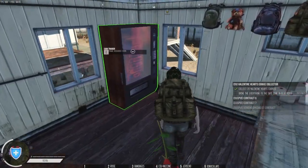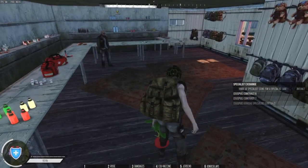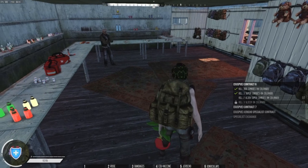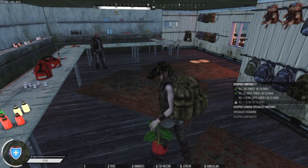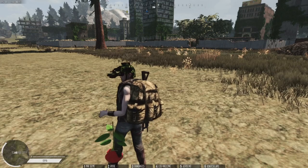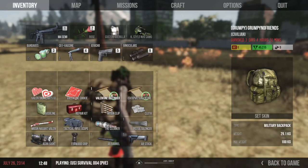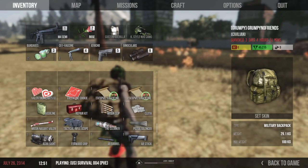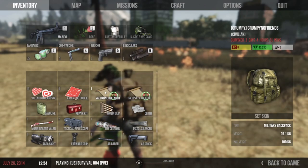We then go over to the vending machine and then we can cash that one in. Like I said, you can have both contracts going together, however you can only have five contracts on the go at any one time. Now I'm going to jump to the city and show you doing the 25 defender contract and the 50 massacre contract. You get the rewards instantaneously - you don't have to come back to the vending machine.